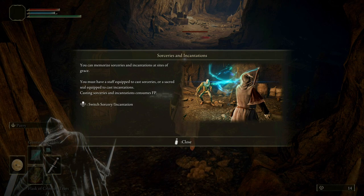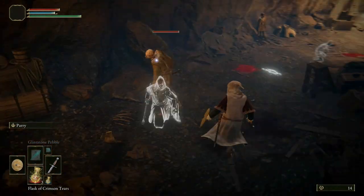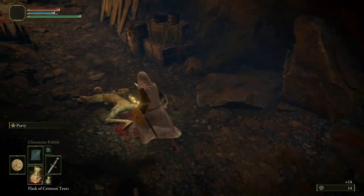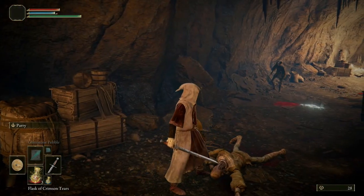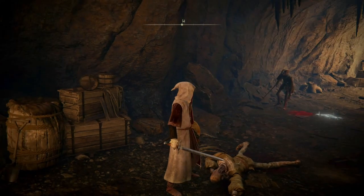You can memorise sorceries and incantations at Sites of Grace. You must have a staff equipped to cast sorcery, or a sacred seal to cast incantations. Casting sorceries and incantations consumes FP. That answers what FP is — Focus Points, I assume. Switch to sorcery slash incantation. Ooh — first backstab of the game people! Backstab is still there. And that answers the question — that is not a broadsword, which is good because it's got a lunge.